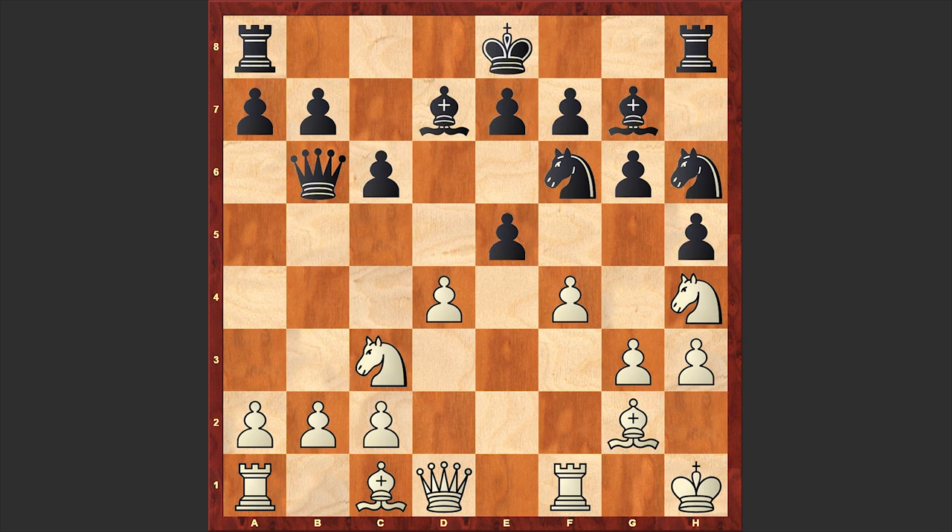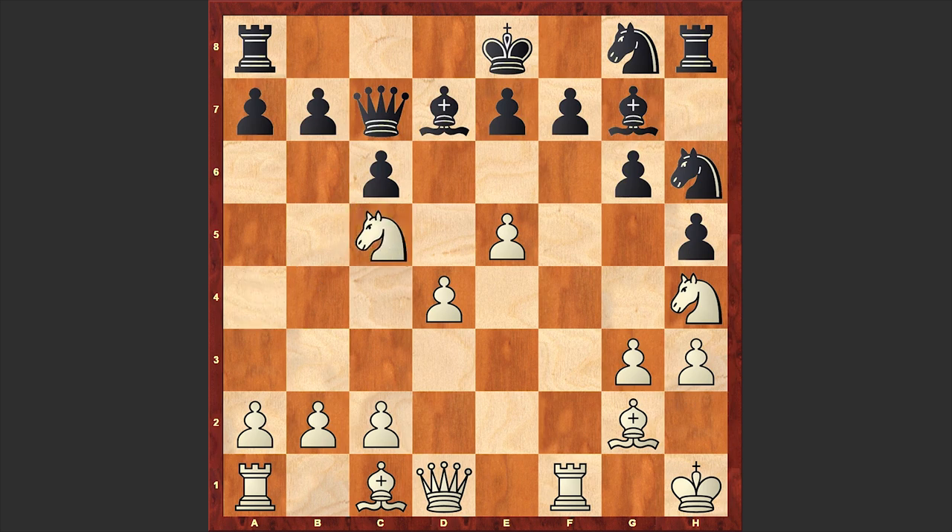After dxe5, serious problems are already appearing in black's camp. Better was moving the knight to g8. Instead, after cdxe5 and fxe5, white managed to open up the f-file for the rook. Then Nga4, Qc7, and the white knight is also occupying an attacking square.